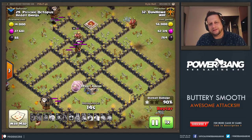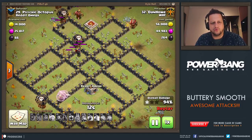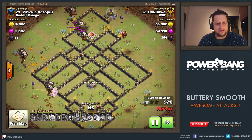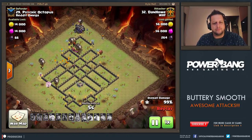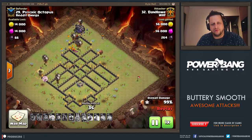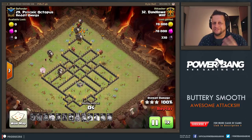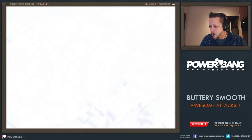Unfortunate, but that's what she gets sometimes — you've been mean to us too many times, and now it's time for the King to be mean to you. Dan Howe crushes the base with tons of stuff left over, taking out the Town Hall to go from 99% one-star up to the three-star. Nice work, dude.